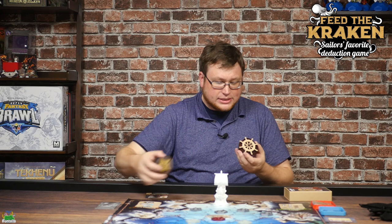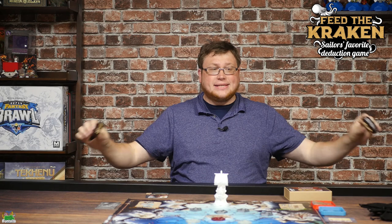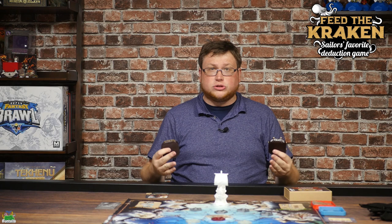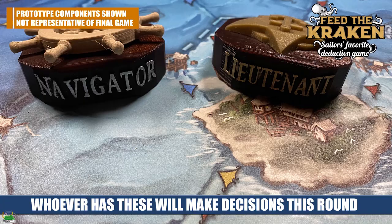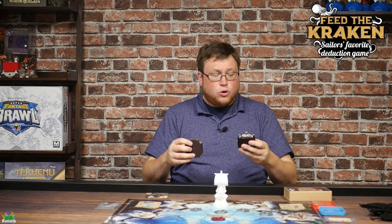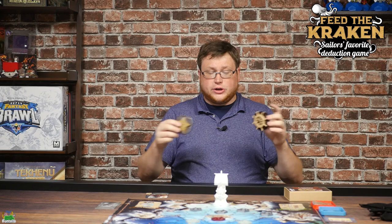One player is going to be the captain — whoever starts with the card is going to be, and then it's going to change around over the course of the game. The captain is going to take two tokens: a navigator token and a lieutenant token. They're going to pass these out to whoever they've decided they can trust at the table. At the beginning of the game you're going to close your eyes and open them — the pirates are going to be able to see each other, the sailors will not be able to see anything, and the cult leader will be able to see the cultists, so there's different information about who knows who. As the captain, you have to decide who you want to give the navigator wheel or the lieutenant's badge to.